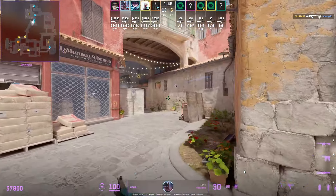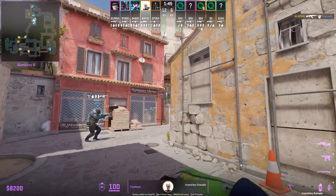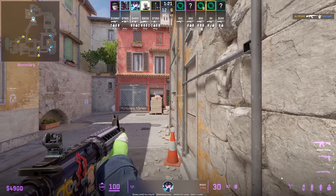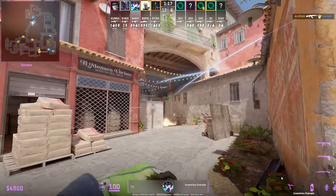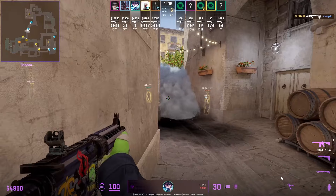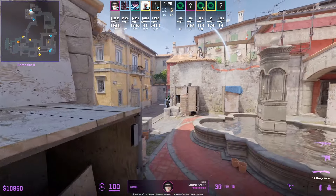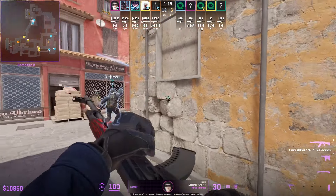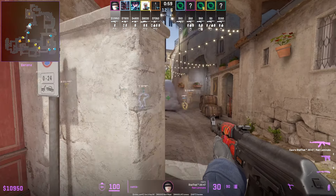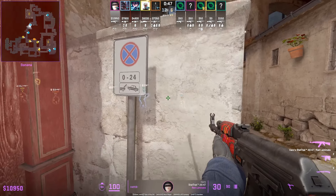Rooster's four-player banana take has two A players come to B early and throw the banana default nades — two molotovs, the deep banana smoke, and a flash. This looks like the B players are taking banana control and forces the T banana player to use their utility, such as a smoke. The B players keep their full nades to re-execute banana control, and now the T that was defaulting banana no longer has a smoke. Rooster then set up for the retake with one player up close on the left side and one jiggle peeking from top banana.